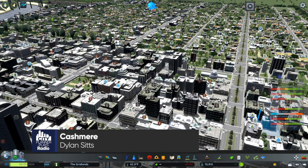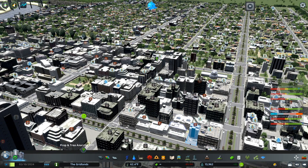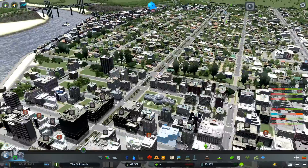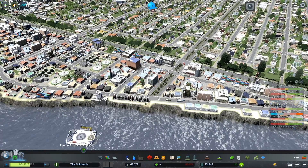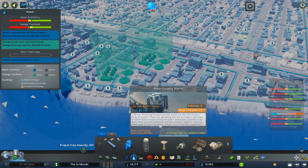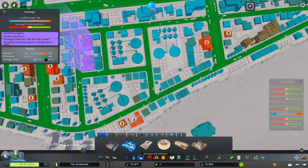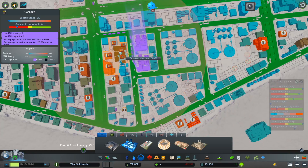We've made some progress, but one of the things that adding the university did was actually make our utility demands much more dire. We've experienced a great deal of population growth, so we're going to take care of those needs — that should really help our city continue growing. We need water and sewage capacity, so I'm going to add a bit now. Our garbage processing status is also not in a great place, so let's fix that as well.